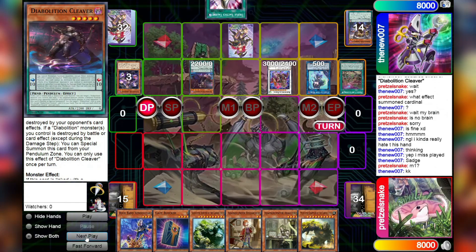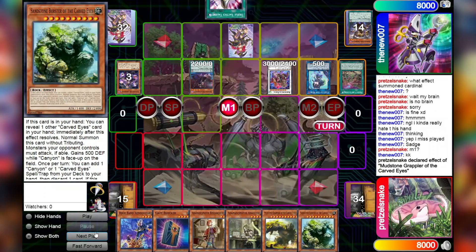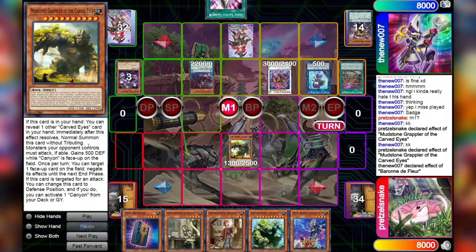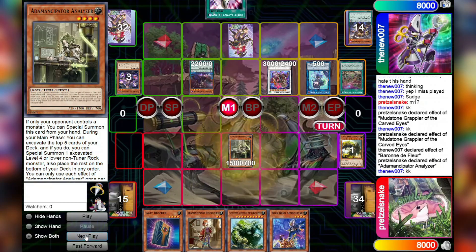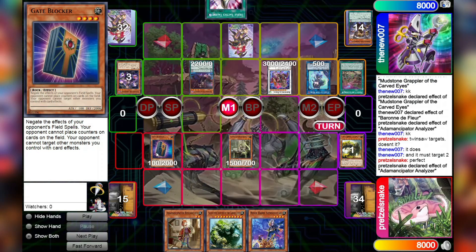Okay, it seems that this deck does nothing. We will draw a second Carved Eyes name, which is very important for Carved Eyes as you will soon see. We're going to activate the effect in the hand of Mudstone Grappler of the Carved Eyes. By revealing Sandstone Burster of the Carved Eyes, we're able to normal summon Mudstone Grappler without tributing, and its effect will trigger, allowing us to target a face-up card and negate its effects until the end phase. This targets Barone de Fleur to bait out its negate to destroy the Mudstone Grappler, allowing us to then go for an Adamantcipator Analyzer unopposed. With Special Summon Adamantcipator Analyzer, we'll normal summon Gate Blocker — your opponent cannot target other monsters you control with card effects. Twinsaw just got axed! Bye-bye, Scareclaw Twinsaw!